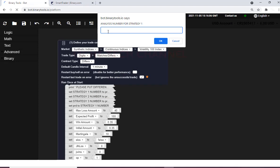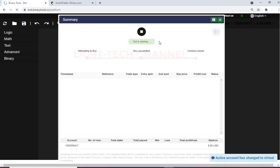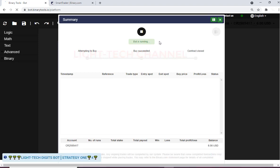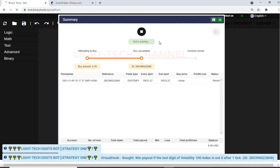Now I choose a number here. I will choose zero for strategy one, press OK. For strategy two I will choose three, click OK. For strategy three — choose any number from zero to nine — I think I will choose six, then press OK. The bot will start automatically with all settings in place, and the bot will start trading 24 hours a day.